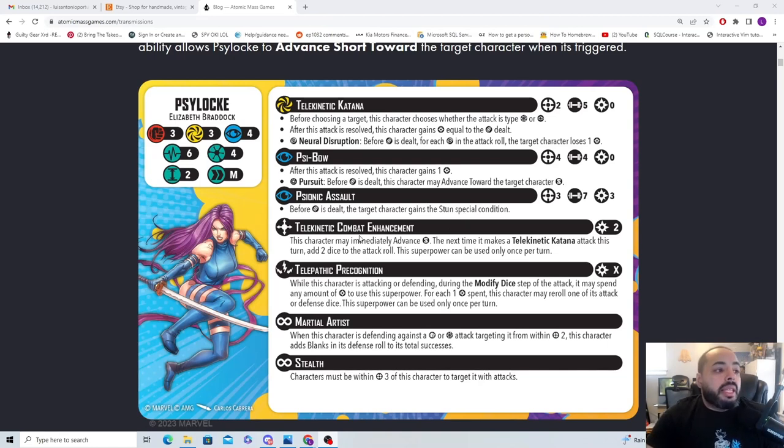Telekinetic Combat Enhancement — 2 power cost: this character immediately advances small, and the next time it makes a Telekinetic Katana attack this turn, add 2 dice to the attack roll. This is her action economy. She advances small, then her Telekinetic Katana becomes a 7-dice attack. Once per turn — fair, that's how it should be. This gets her in and adds two dice, making it a really solid attack.